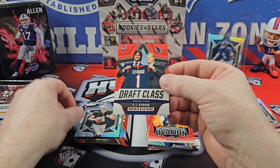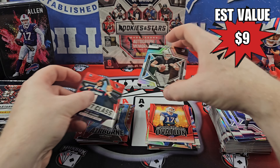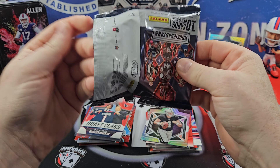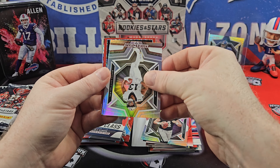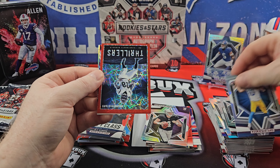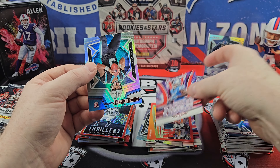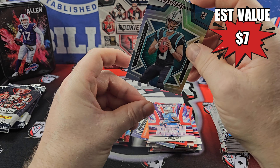CJ Stroud — I think that's a red. It is really hard to tell if that's a red parallel or not. Aiden O'Connell rookie. Patrick Mahomes. Amon Ra. Not knowing you can't get numbered cards is definitely a negative on the Longevity boxes. There is a Joe Mixon. Jalen Hurts in motion. Jamir Gibbs on the Rookie Rush. There's a Bryce Young — our first top-flight rookie quarterback.